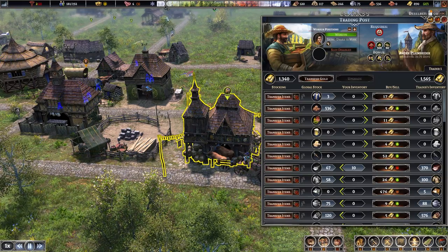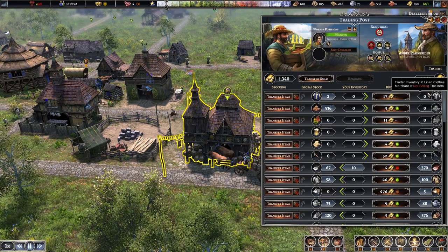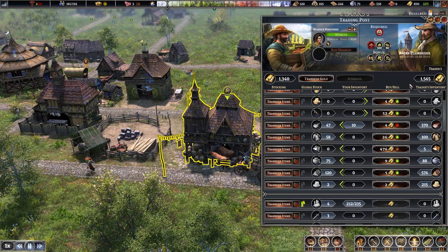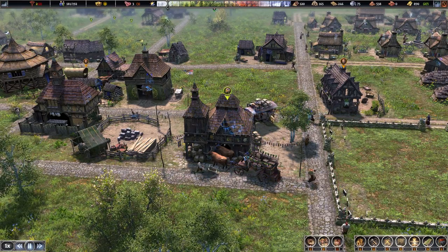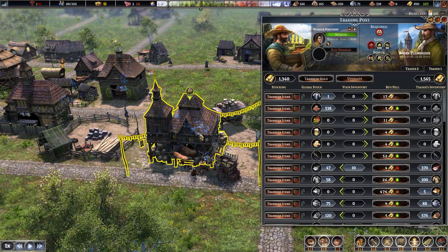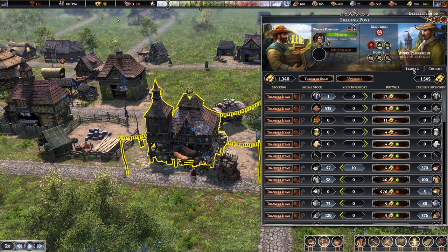When you open the trading post GUI with a trader present, you'll see trader one listed with their inventory on the far right. Items that are grayed out with a zero mean the trader doesn't have them but would be willing to buy them from you. Items shown in full color are ones the trader has in stock at the number shown. Our second trader is now arriving too — once stopped, we open the GUI and see trader one and trader two, and can click through each of their inventories.